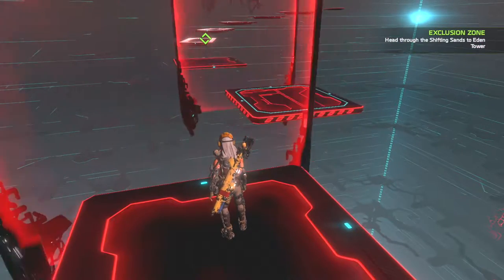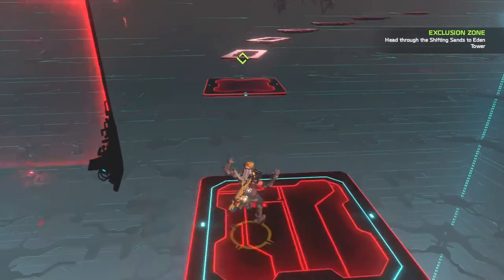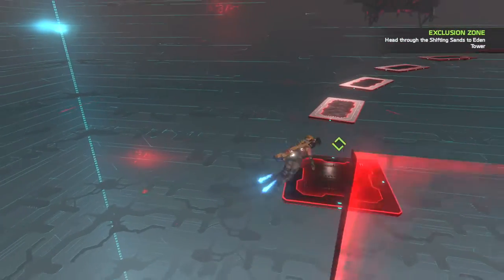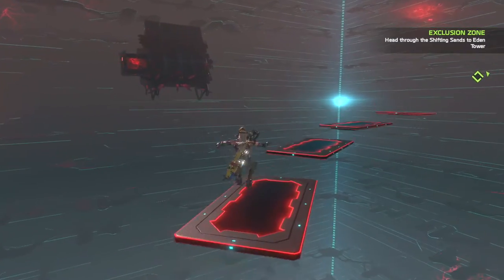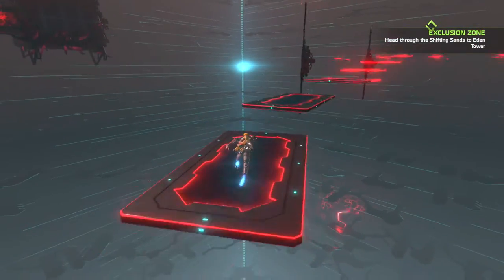You might wanna wait on a couple — since these floors don't disappear, you can stand on them for a little bit, just waiting, so you can actually jump. And here we go, up to like a boss fight up here.